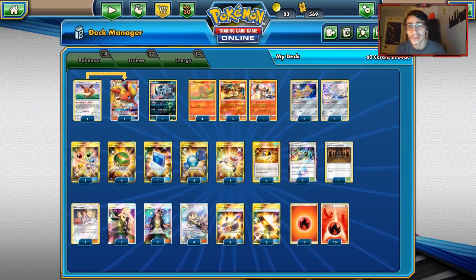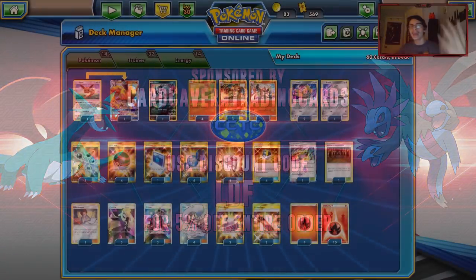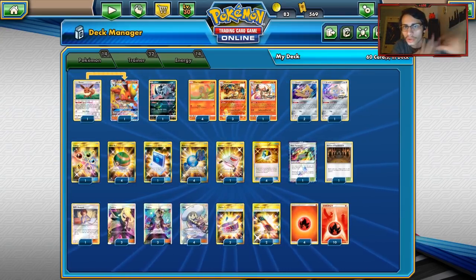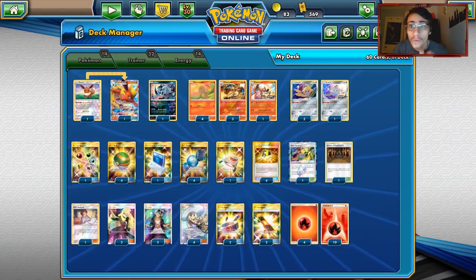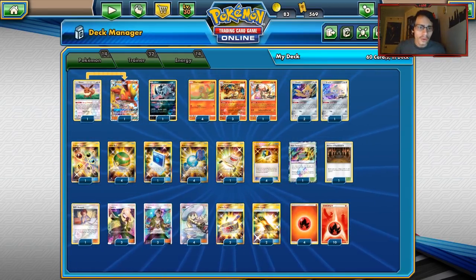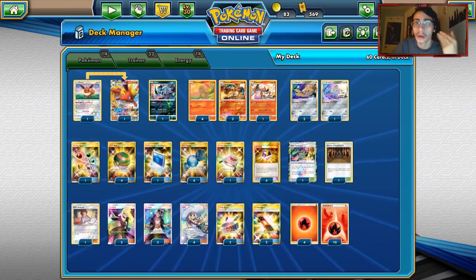Before we get into this PTCGO video, shout out to the sponsor, Card Cavern TCG. If you guys need to get any PTCGO codes or any packs, or you need to get any other codes for any GXs like Jolteon or Melmetal GX, you can definitely get them over at Card Cavern TCG. You can use the discount code LVF for a discount on your purchase.